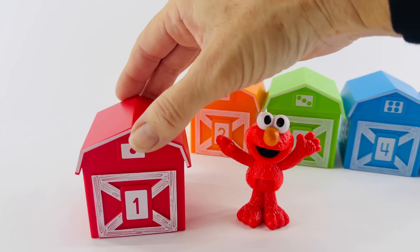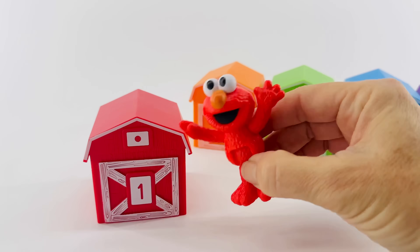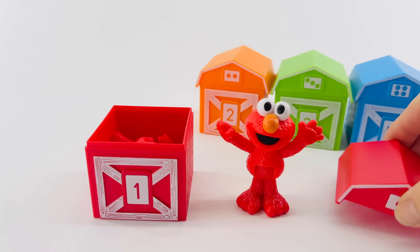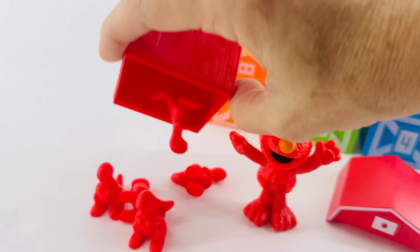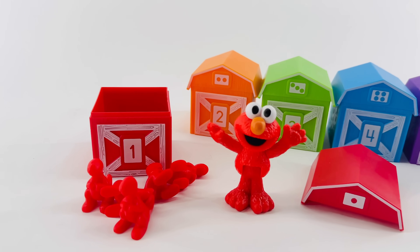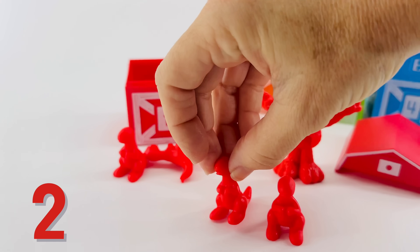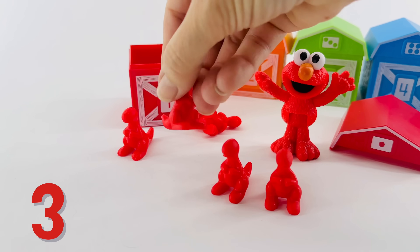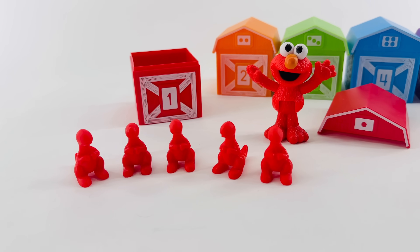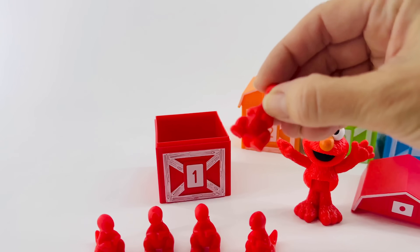Here's Elmo. Let's bring up his house and let's see what's inside. First, that's the number one — pretty easy to count one dot. Let's see what's inside. I don't think that's just one dinosaur — that's more than one. Let's count them together and see how many we have. One, two, three, four, and five. We have five red dinosaurs.